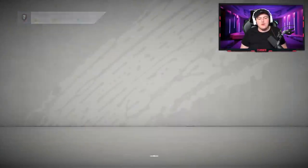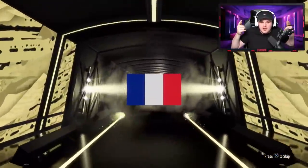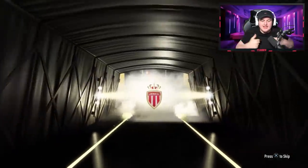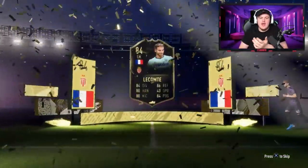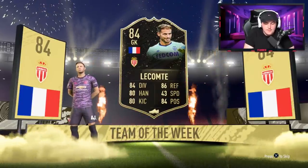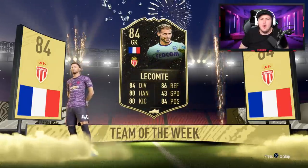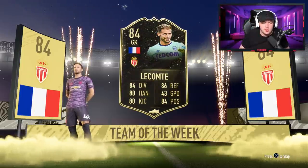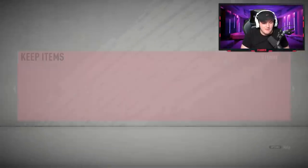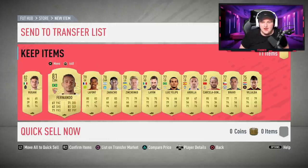Now we've got the 50k pack — can we get a walkout for George? It's going to be something — it's a walkout in-form! French goalkeeper — it's LeCompte! 84-rated in-form, that's not too bad at all. Don't think he's selling for much but I will check. Obviously the in-form always shows up first having a high discard value. Let's see if there are multiple walkouts in one pack — no, we haven't. One walkout in-form stored to the transfer list and then a pack of pretty much nothing.